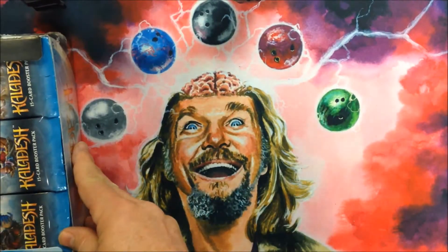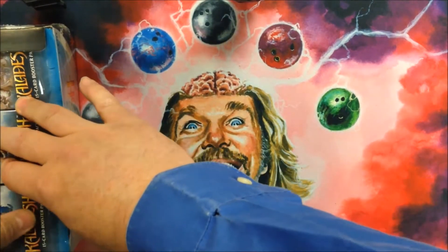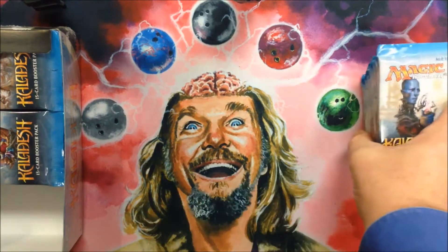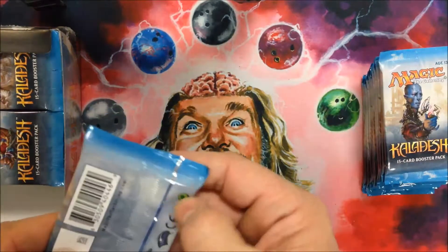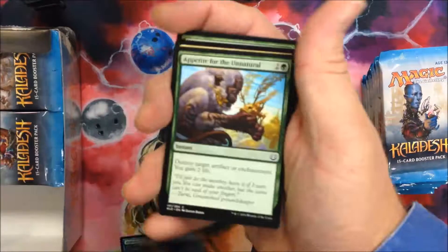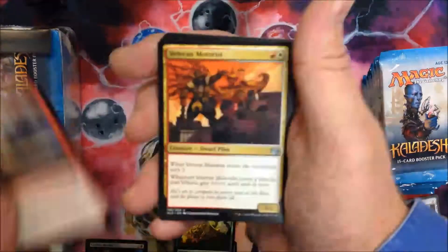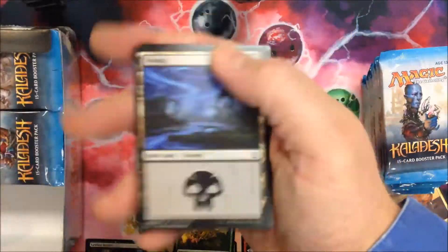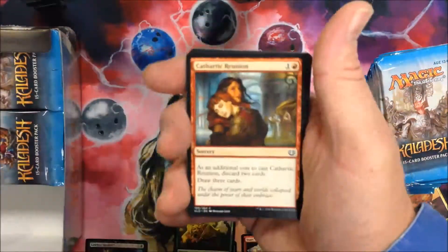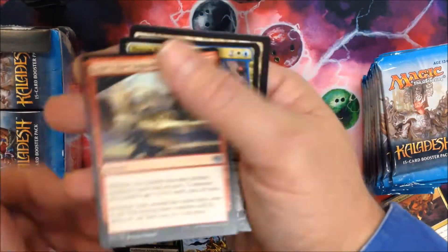You may already be familiar with how the box-opening game is played, but if not, here's a basic rundown of how it goes. The player buys a box of Magic the Gathering, usually the most current set, and within a week of the release of the set. The player records a video of the packs being cracked, and any cards of note, such as rares and foils, are displayed briefly. Sometimes the player will display a running total so you can see how well they're doing — like this!